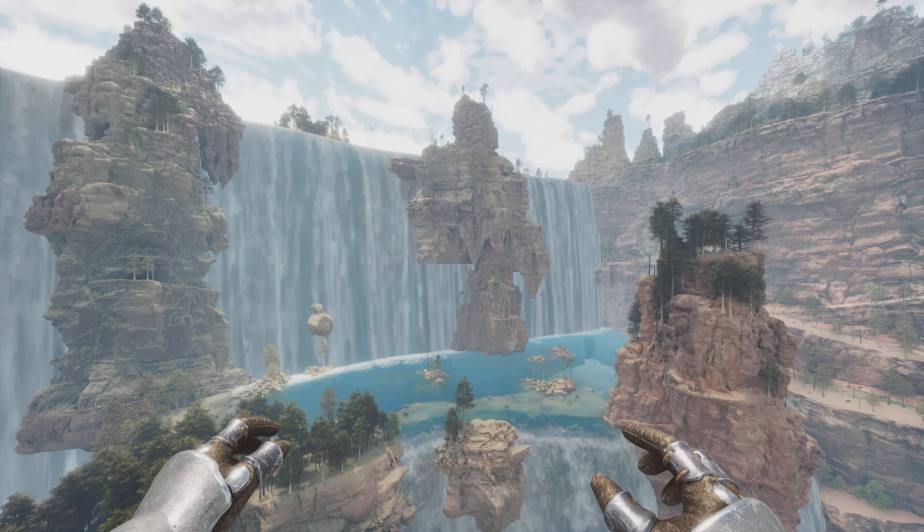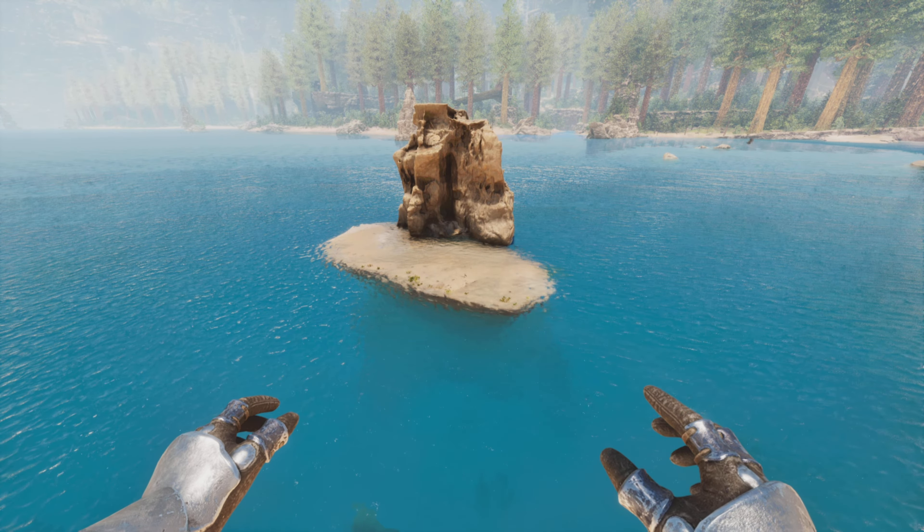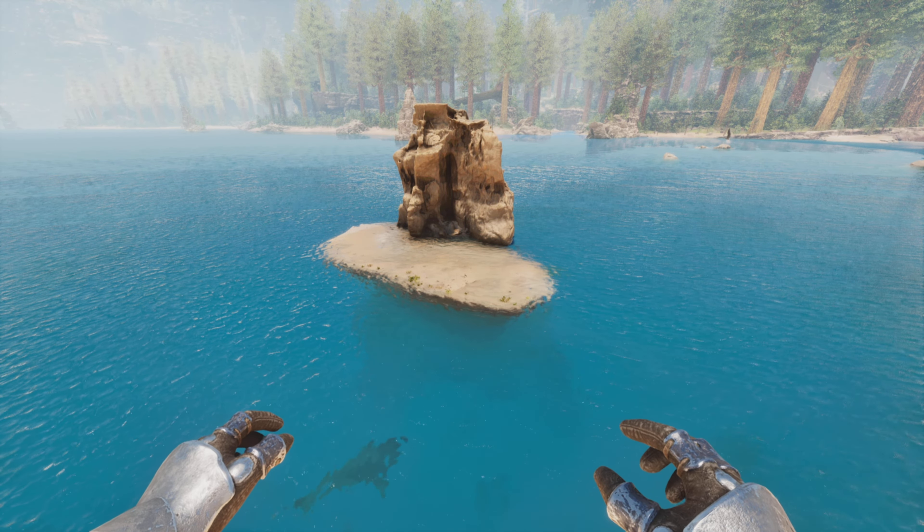Number fourteen is a really small one, but it is a map change I noticed. This random spot in the ocean now has a giant rock coming out of it with a little flat spot and a little water in it. Maybe you could build something out here.